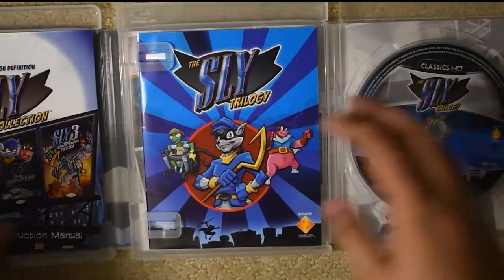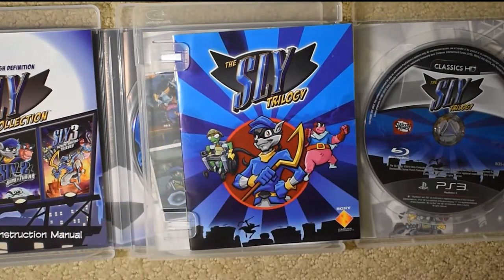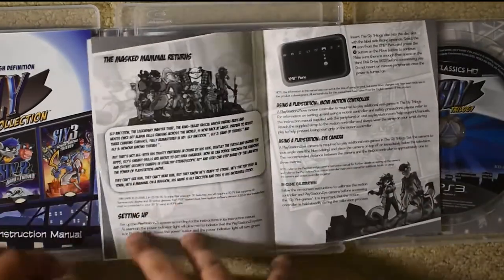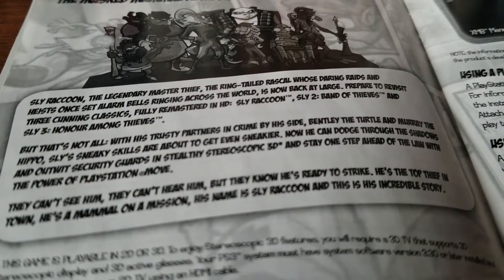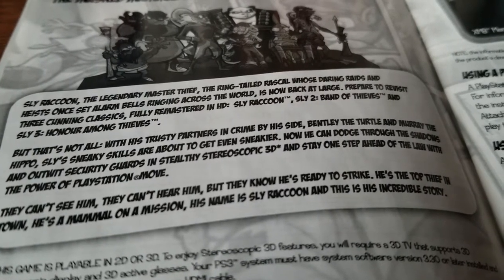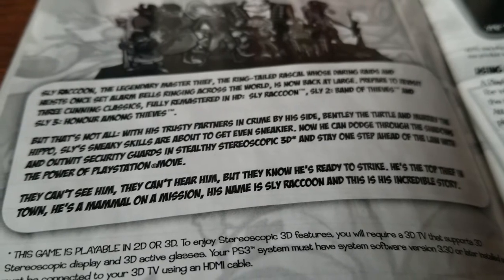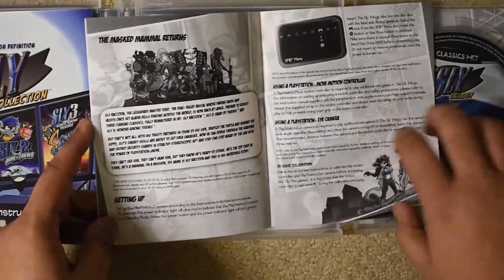Both copies include a manual. The Sly Trilogy manual features images from Sly 3 — Bentley, Sly, and Murray. The manual continues its endeavor to rebrand Sly as Sly Raccoon, with the first page saying: "Sly Raccoon, the legendary master thief, the ring-tailed rascal whose daring raids and heists once set alarm bells ringing across the world. They can't see him, they can't hear him, but they know he's ready to strike. He's the top thief in town. He's a mammal on a mission. His name is Sly Raccoon. And this is his incredible story." Great job, whoever made this manual.